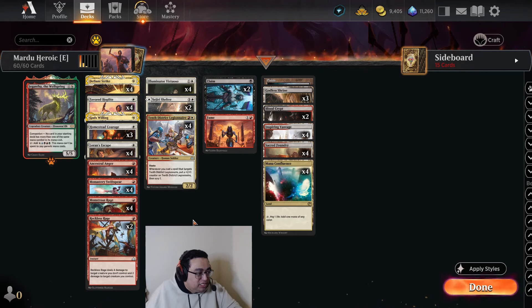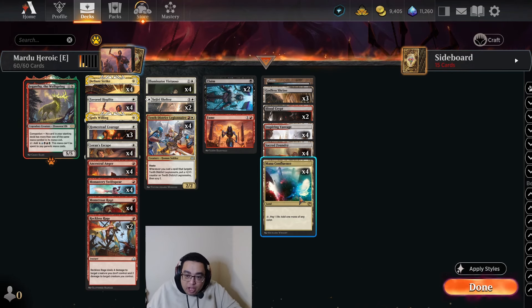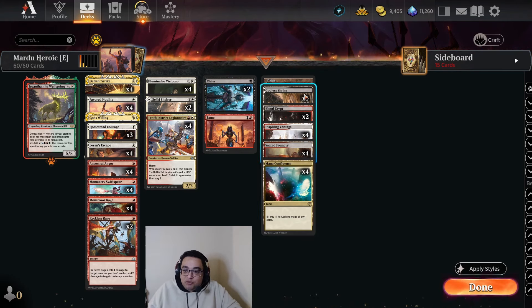The other thing about Claim to Fame is that it affects our mana base. We are running four Mana Confluences, two Blood Crypts, three Godless Shrines, alongside the four Sacred Foundries. Our mana base will hurt us a little bit, but so far I haven't run into too many issues, and then there's a single Plains here to fetch as well. May as well play the Giganth too.